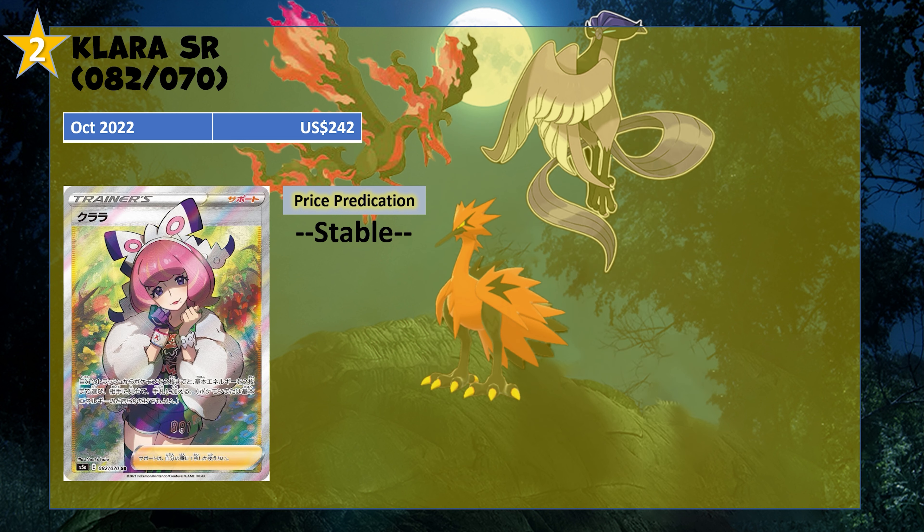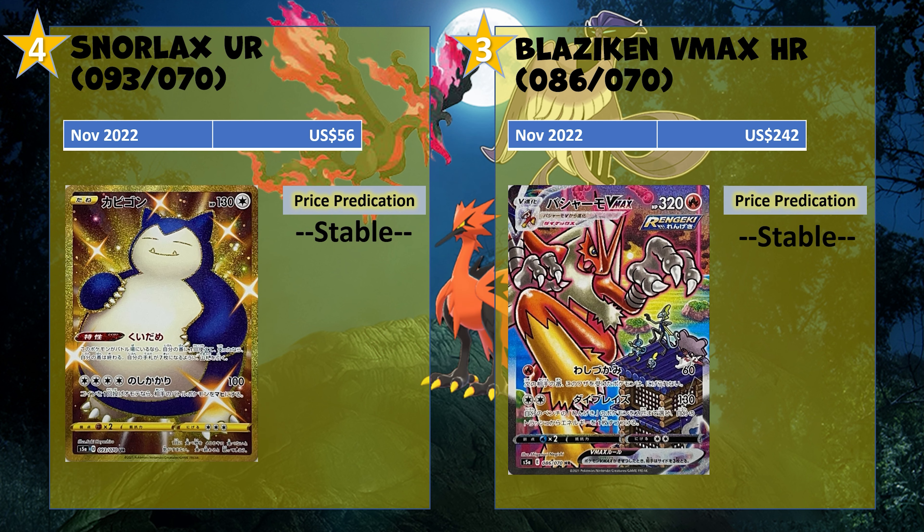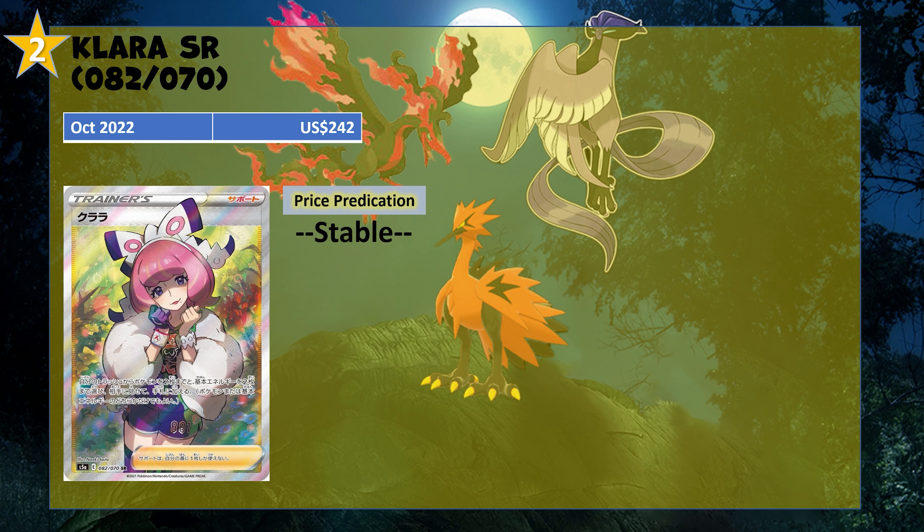At number 2 we got the real waifu character card — Clara — and she's going for $242. Pretty expensive, though cheaper than or around the same price as Serena or Candace. Clara is the waifu card of this set, and if you pull her you definitely cover the cost of the booster box at $80 to $90. The break-even point is basically here — you need to pull at least a Blaziken to make that $80 to $90 back. Just to let you know, I bought a couple of these boxes, which is partly why I'm doing this price check — we'll see if we can make our money back.